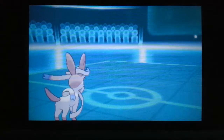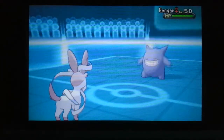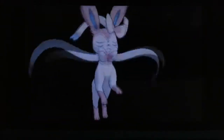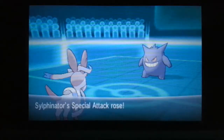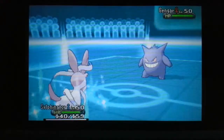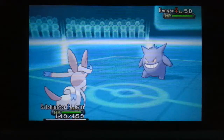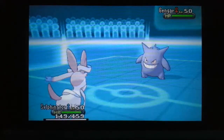He's withdrawn the Hydreigon and sent out Gengar, which is giving me a free Calm Mind turn. And we'll see how this goes. So I'm at two Calm Minds now, and then Leftovers is putting my health back. And he's going for the Mega Gengar.